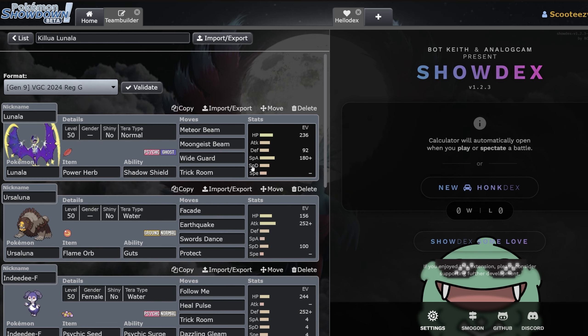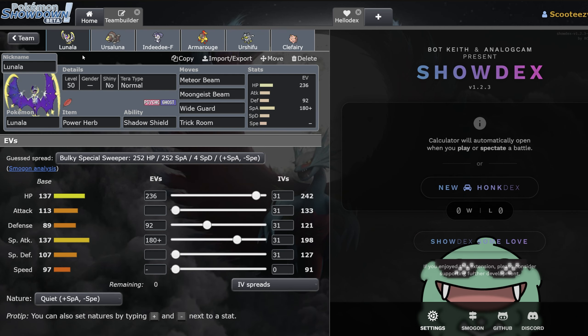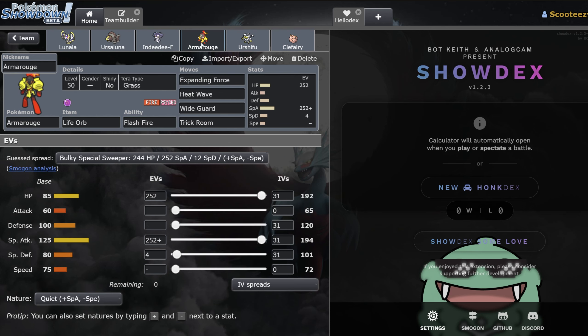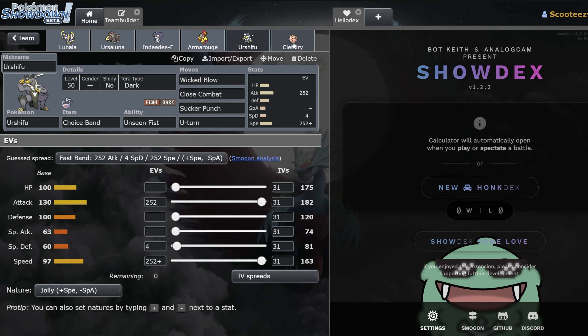The first team we're going to be taking a look at is Killawa's Lunala team. This is the team that won the Himiburns tour. It's a hard trick room team with Lunala, Regular Ursaluna, Indeedee Female, Armorouge, Dark Urshifu, and Clefairy.